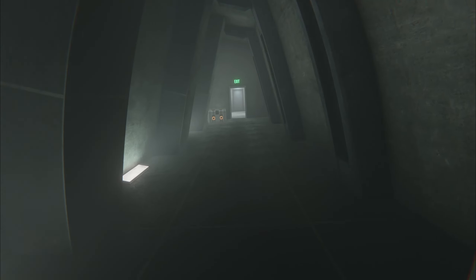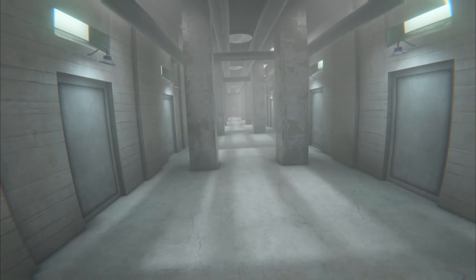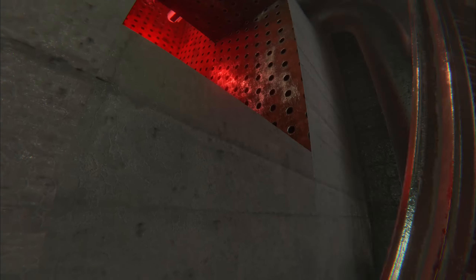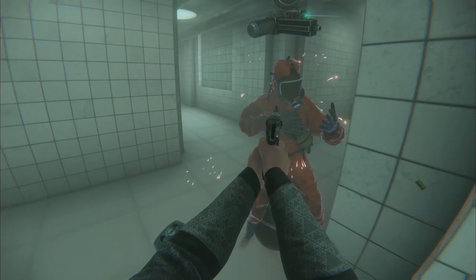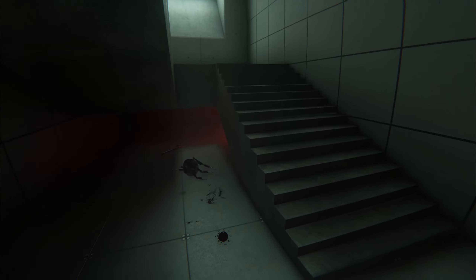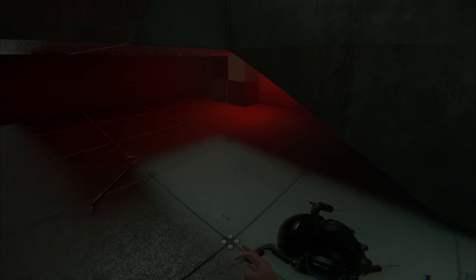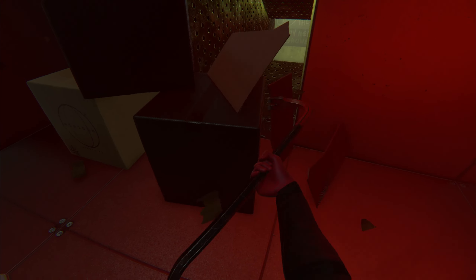We'll go get Andrew's keycard first. Andrew's keycard is going to be right down here behind these boxes. Move them out of the way.